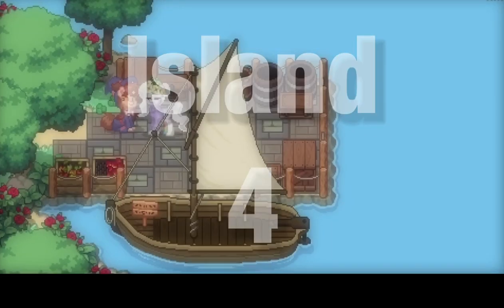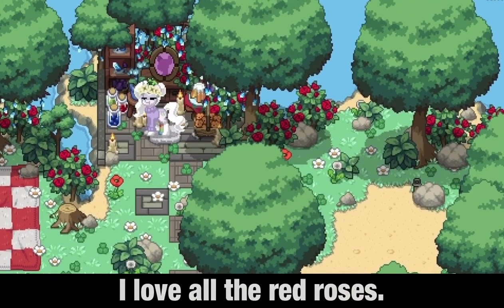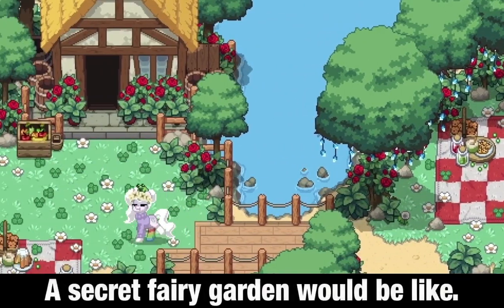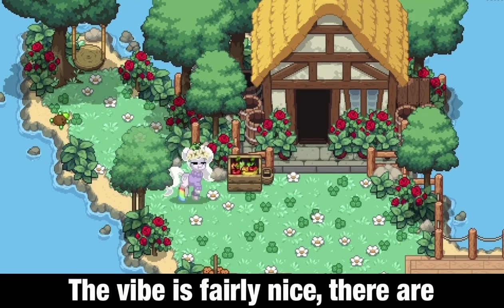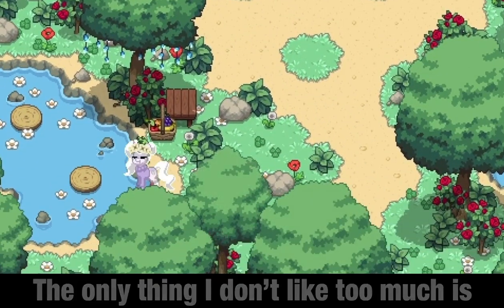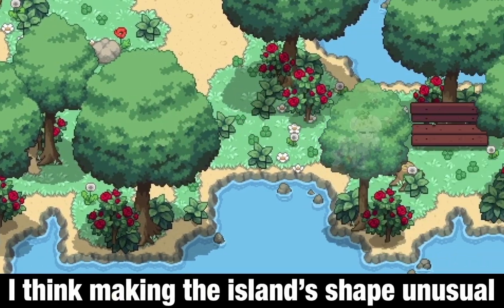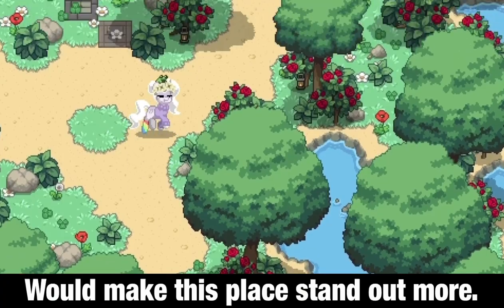Island number 4. This island is so, so magical. I love all the red roses. This place is definitely what I'd imagine a secret fairy garden would be like. The vibe is fairly nice, there are many plants. The only thing I don't like too much is how the island's shape is like the default island.